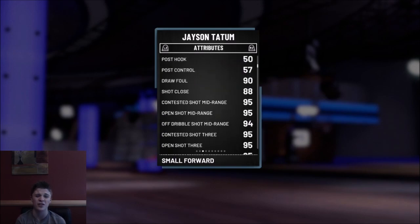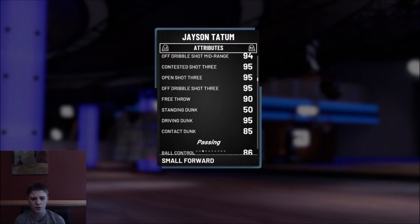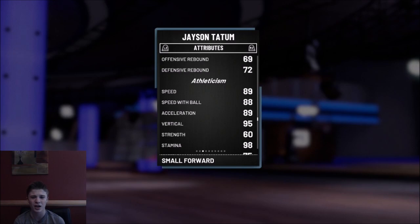What's his open shot 3s? 95 — that means 99 with the coach. You don't even need the three-point shoe. His speed is 89, so you can give him 98 speed with the shoe and the coach. That's actually super good. You can get his stats fully maxed out — the good ones you need on this card.